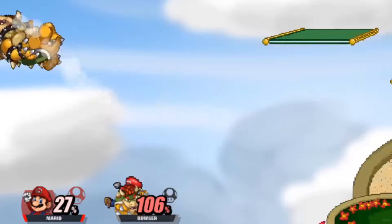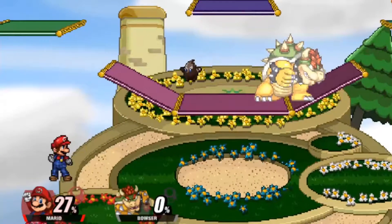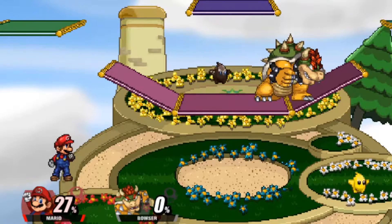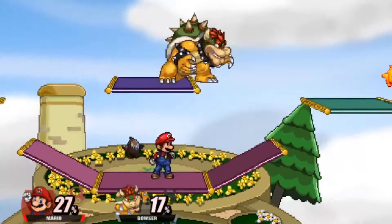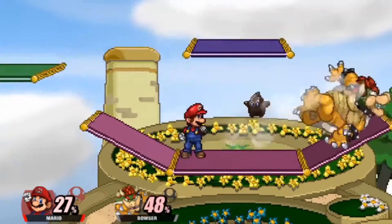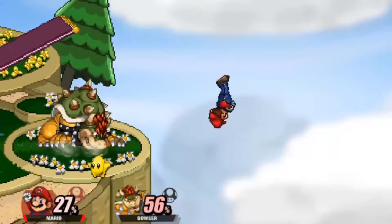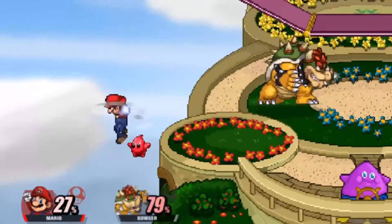For his aerials, neutral air is pretty good — it actually has some pretty good knockback, kind of like Jigglypuff's in Ultimate. It's a pretty good choice to use in the middle of a combo. You can just hit with a nair, get that extra damage.